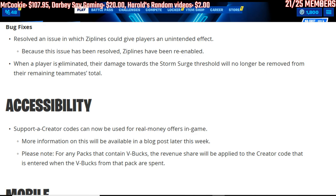Bug fixes: they resolved an issue in which zip lines could give players unintended effects — because this issue has been resolved, zip lines have been re-enabled. Also, when a player is eliminated, their damage towards a storm surge threshold will no longer be removed from their remaining teammates' total.